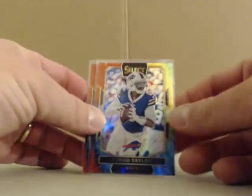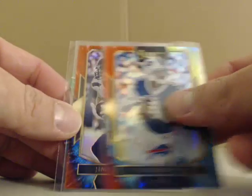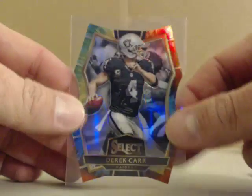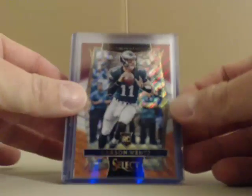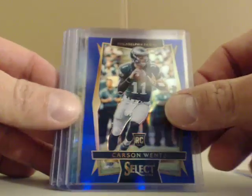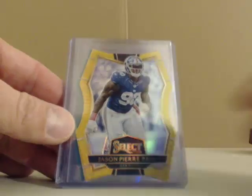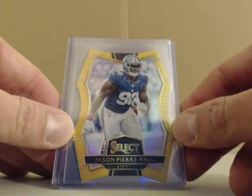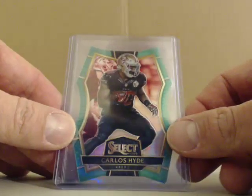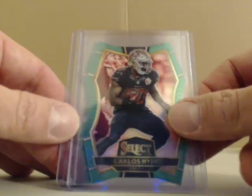We had some tie-dye die cuts, numbered at 25: Tyrod Taylor, Jimmy Graham, and a die cut of Derek Carr. And some of the better non-auto hits: Carson Wentz red, white, and orange. We also had a Carson Wentz blue out of 149, and a Sterling Shepard tie-dye out of 25. We had a gold die cut numbered at 10 of Pierre Paul. And a green numbered at 5 of Carlos Hyde, and a green numbered at 5 of Jordan Hyde.